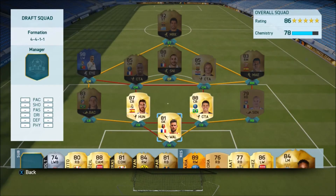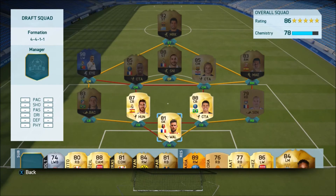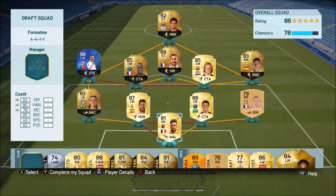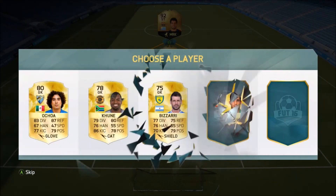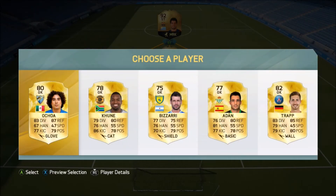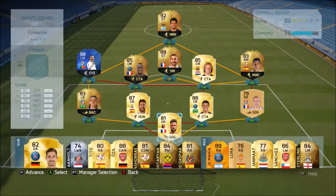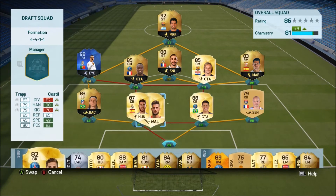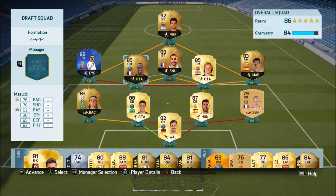In goal we can go with Super Sich or Kostelec — Kostelec would get links to one of our defenders. For the inform goalkeeper, Navas would be good but we don't get him. We do get Trap though, which is decent. I'll take Trap, and he can go into the team like that. If we swap them around, that gets a link to Felipe Luis and a link to Matuidi, who gets the link to Benzema as well.